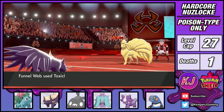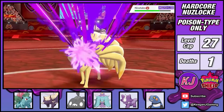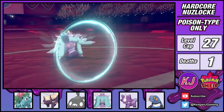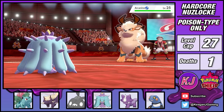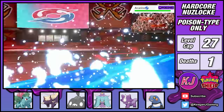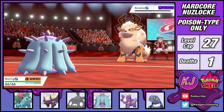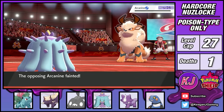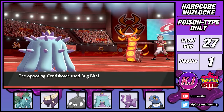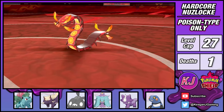After sending out Stunky, I'm able to land a Toxic onto Ninetales, followed by Venoshock which does double damage to a poisoned target. With Ninetales weak, I use this opportunity to switch into Mareanie and stall out Ninetales' poison. Arcanine is next, but is immediately poisoned by my Toxic Spikes. Mareanie's Merciless ability guarantees a critical hit against poisoned targets, so a Surf and a bit of Protect stalling allows me to take it down without too much trouble.